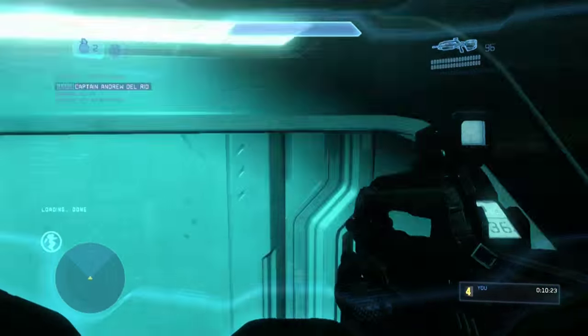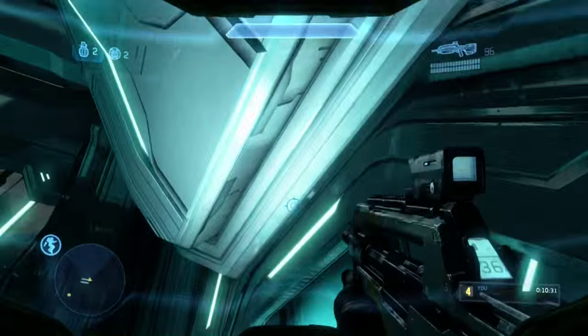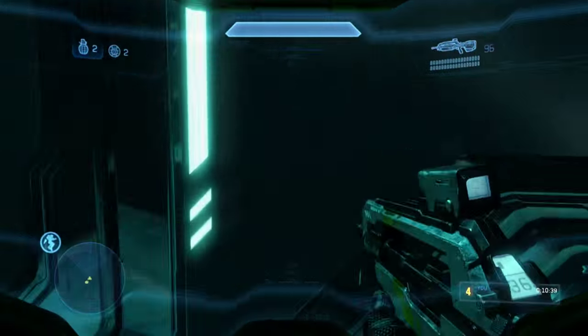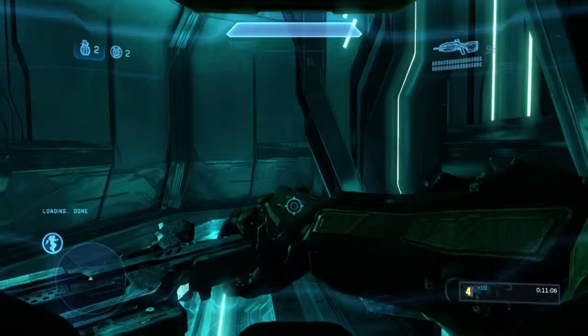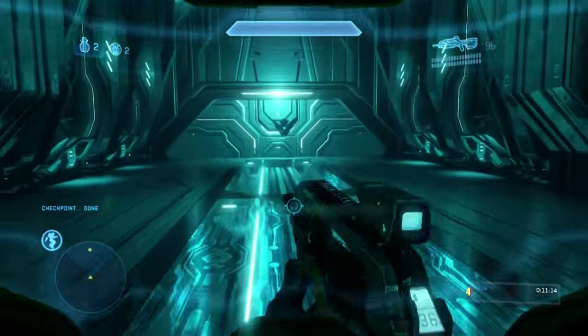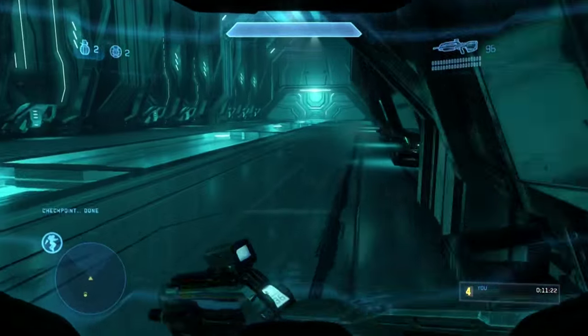There's just a lot of running through the Forerunner facility, so I sped this part up. You don't need instructions on how to walk forward hopefully. We're in an elevator — I cut out 30 seconds of us just riding the elevator. The doors open and we run through more facility with a bunch of sentinels leading the way. We're going to take a right here — there's not much to talk about.